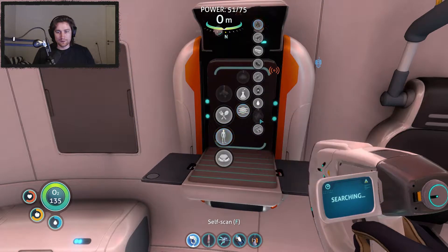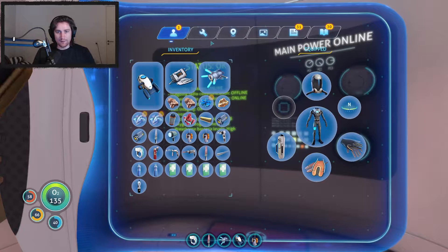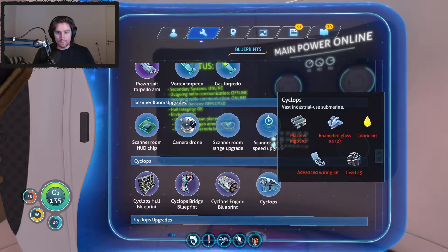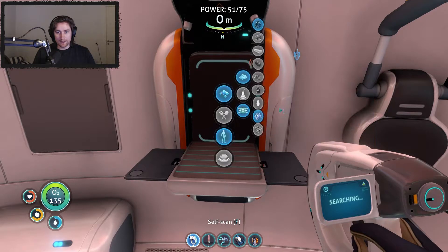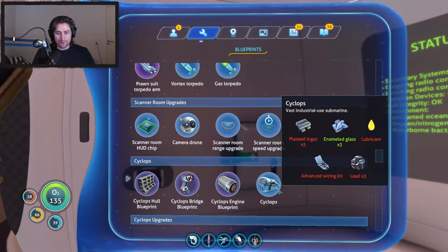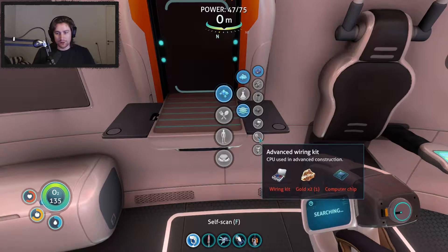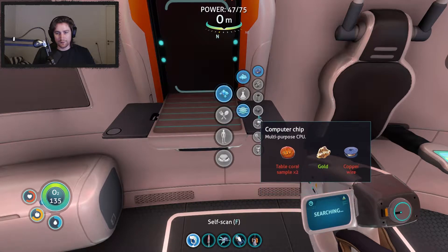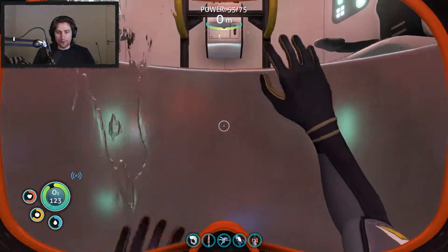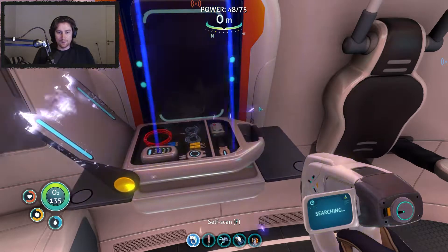How many teeth did I use on this? I have an enamel glass or whatever it is. How much do I need to make the Cyclops? I need three, I have two - we make another one. I got exactly three teeth, and that was what I needed. Alright, next up on the list we have advanced wiring kit. Computer chip, two gold, and a wiring kit - so two silver, two table coral, a gold and a copper wire. Wiring kit - confirmed.